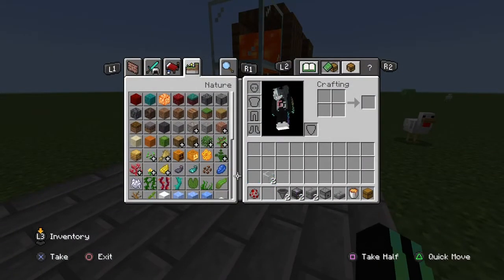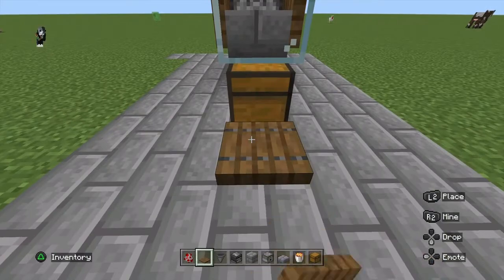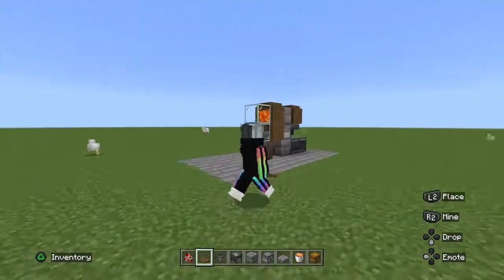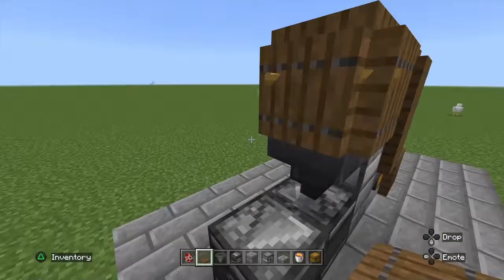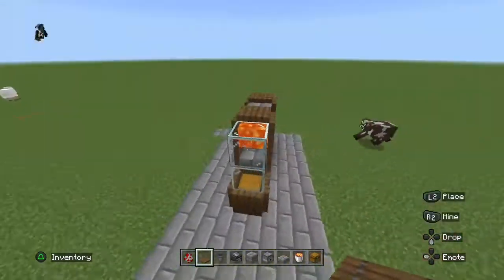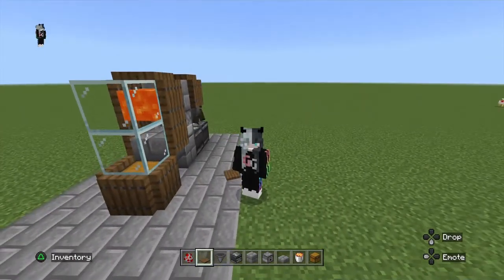If you want to be more fancy, you could add some trap doors right here — you don't need to but you can. It could look like this, or you could just remove the trap doors. Either way it's all right, but the chickens have to be here for it to work. It'll provide you some eggs and some chicken. I hope this was a great tutorial for you — leave a like, please subscribe, and I'll see you when I see you.